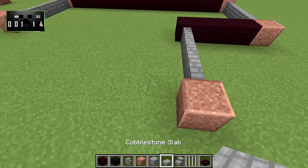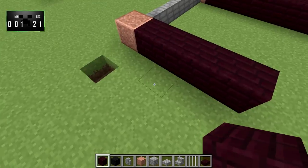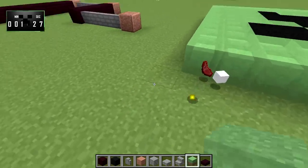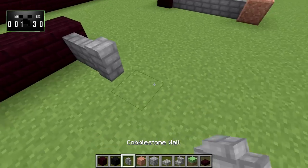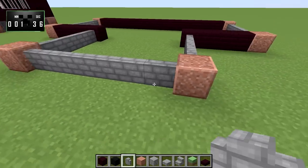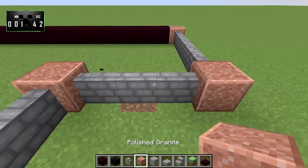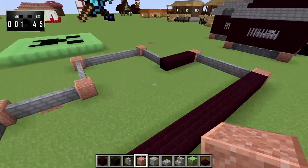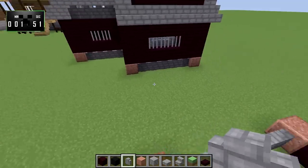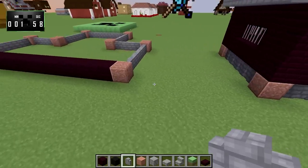We're going to do the same thing over here — patch these holes otherwise they're going to bother me. Then once again bring this across as well, so this is going to form the base for our nether prison. We'll just do it like that.